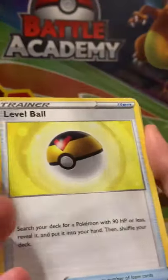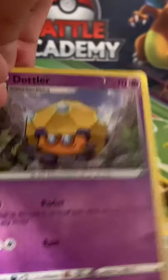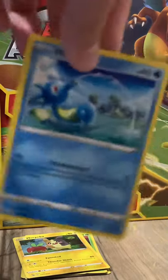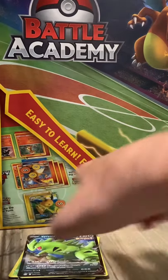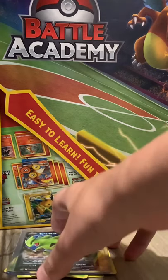Let's open up Battle Styles first. Okay, so we got Dark Energy, Level Ball, Pik Knight, Dottler, Remoraid, Scyther, Galarian Slowpoke, Mankey, Horsea, Reverse Aglash, and a Tyranitar V. I'll put that in a sleeve — I have hard sleeves, not the normal ones, but these are just as good. It's kind of off-centered in there.